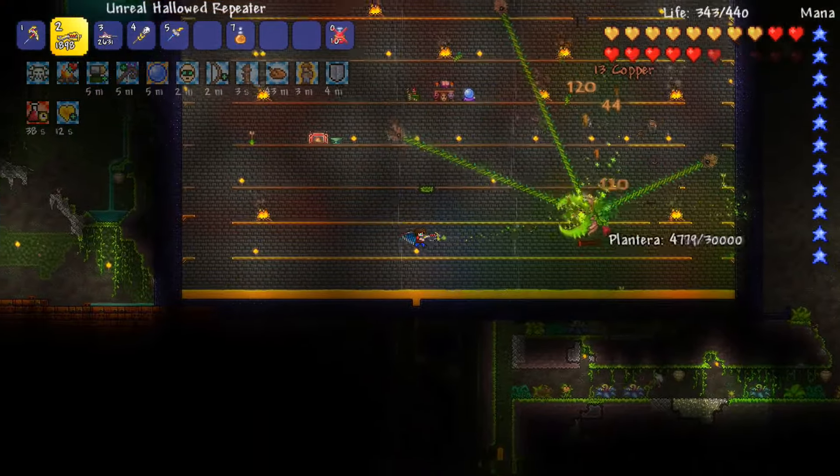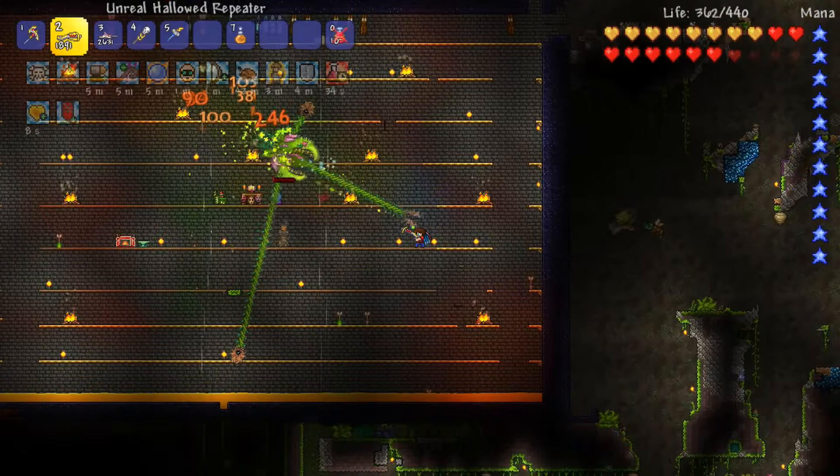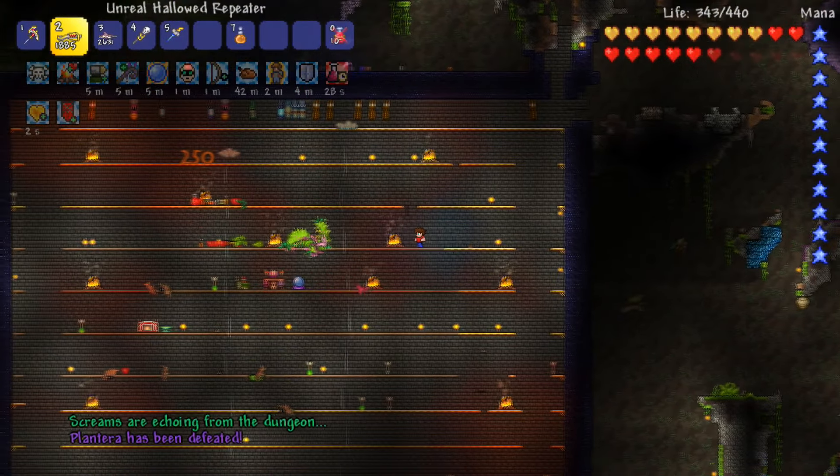The first criteria that you're going to need to have met is that you need to defeat Plantera in order to get the Prismatic Lacewing, which is the mob that you need to slay inside of the Hollow to make the Empress of Light spawn.